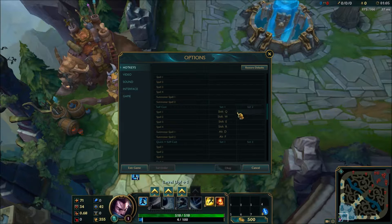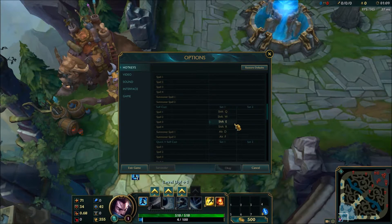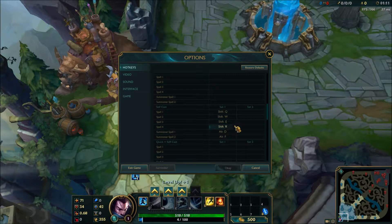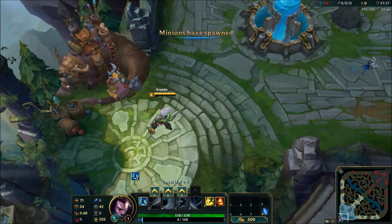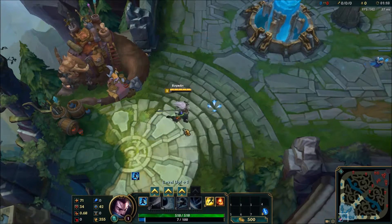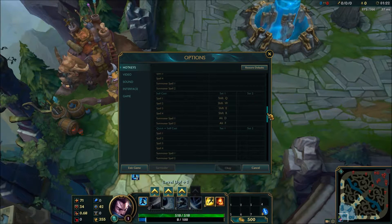I have my self-cast set to Shift+Q, Shift+W, Shift+E, Shift+R. I think it's just easier for my hand. Although usually I'll just move my mouse cursor onto my character when I use a self-cast ability. So self-cast can be useful.